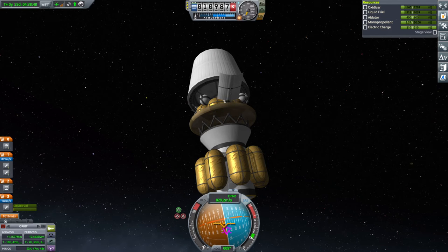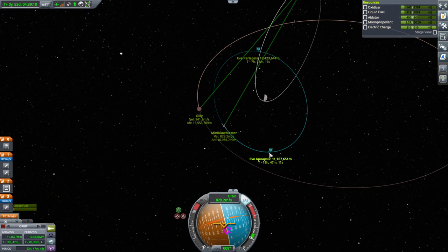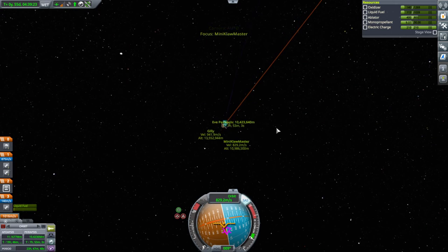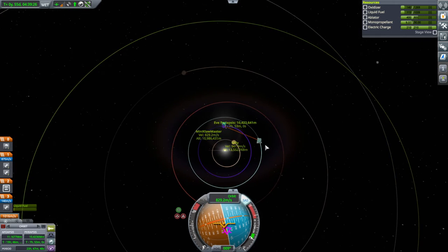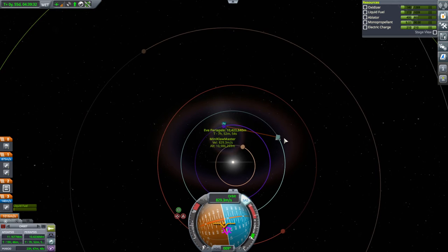We're starting at a fairly high parking orbit — basically 10,000 kilometers. We should only need an ejection burn of about 542 m/s. The phase angle is with Kerbin ahead by 36.07 degrees. Kerbin is behind right now, so I'm going to go to the tracking station until Kerbin is ahead by 36.07 degrees and then we'll proceed from there.